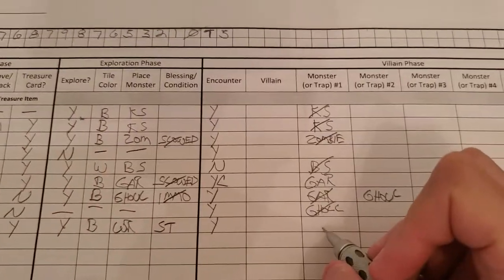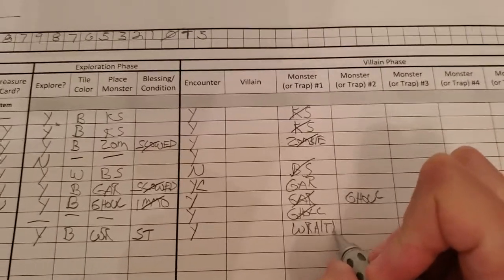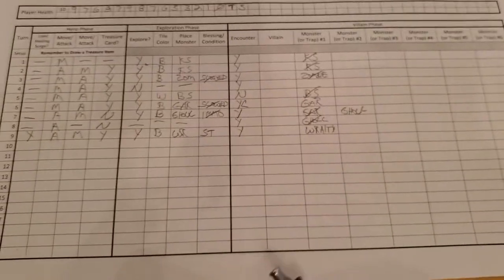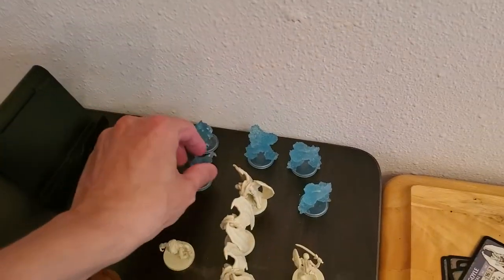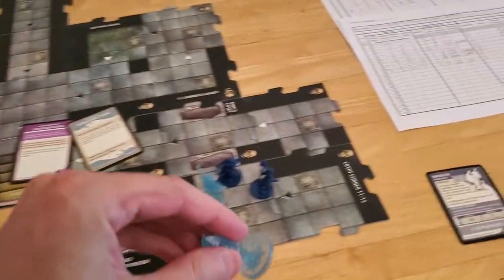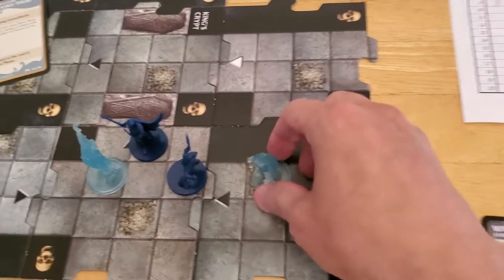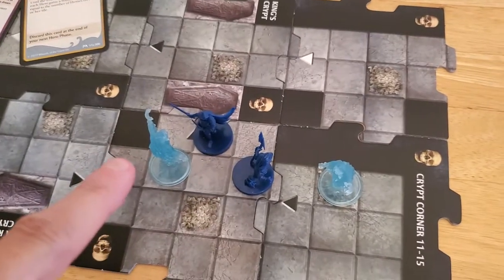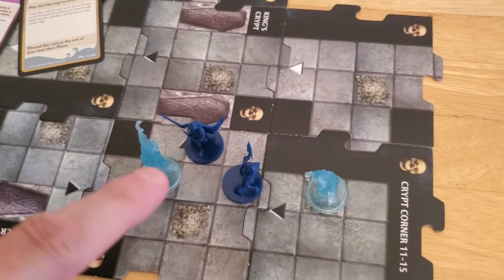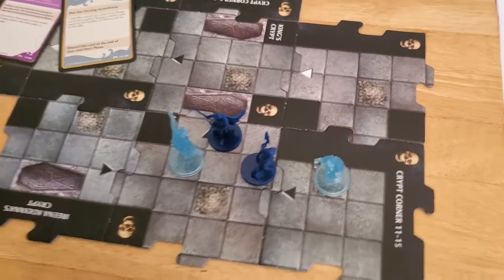The big problem with this is that every monster of the same name activates. So this is going to kill us, most likely. During Arjun's turn, his wraith activates, then Alyssa's wraith activates. And during Alyssa's turn, her wraith activates, then his wraith activates. So that sucks.